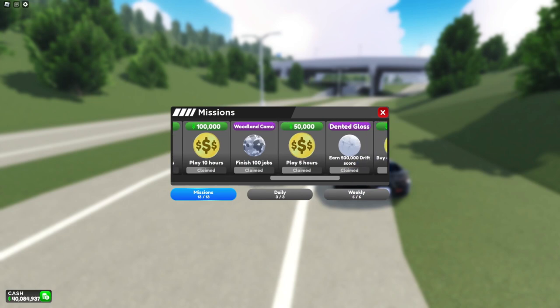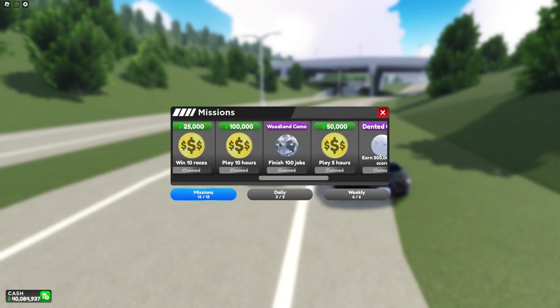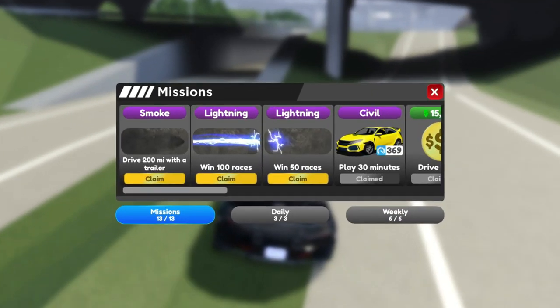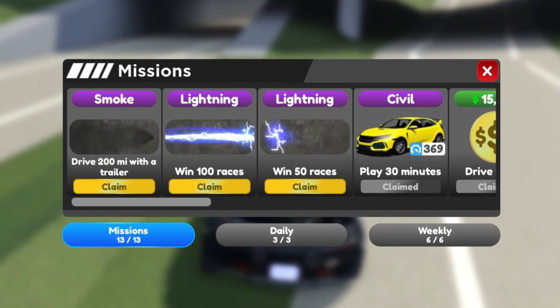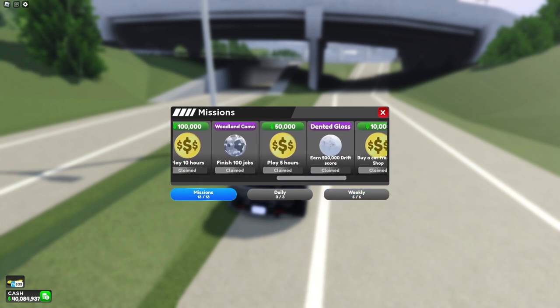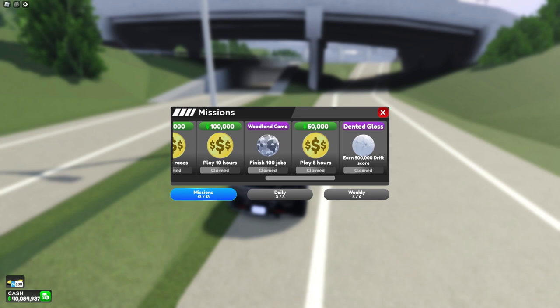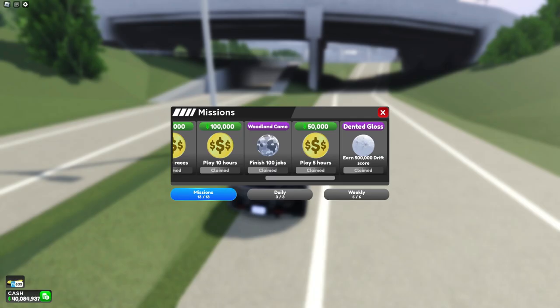To get the polygons wrap, you can focus on getting the woodland wrap as it takes longer to get — focusing on this, you'll end up getting the polygons wrap in a short amount of time. But to also work on the other one, make sure to do trailer deliveries so you can get that one and smoke done at the same time. The same goes for drift score — if you're working on dented gloss, you'll end up getting the shock diamonds exhaust effect too. And to finish these even faster, if you drift while doing trailer deliveries, you'll end up getting all three done pretty quick — although pretty quick is like seven hours, so you can do with that what you will.